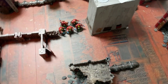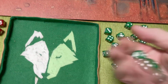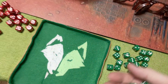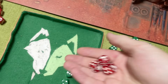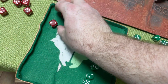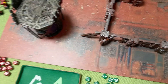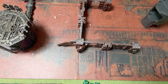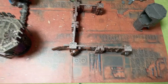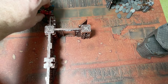The last few Sills fire at the Terminators - three shots, hitting on twos, wounding on twos, four-up saves. That is just a flat three damage for the last few Sills, which will just kill one of them.